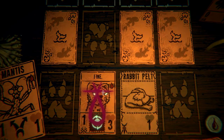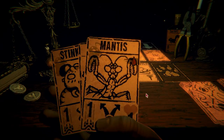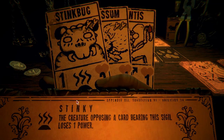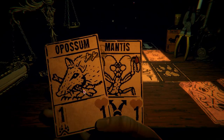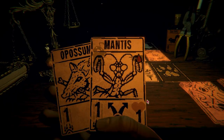I don't know if that's the right move. I wanted to attack the pelt — no, I want to go back. Mantis, possum — I can do a stink bug. What does this do? It loses one power — okay, that could be good. But wait, it takes two bones. Back in the game! And then I could get rid of — okay let's just go.